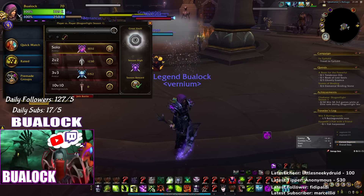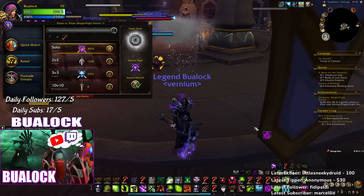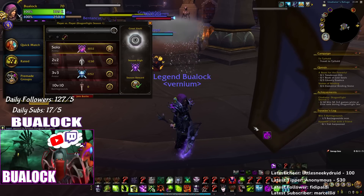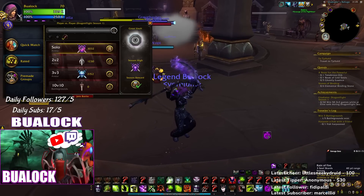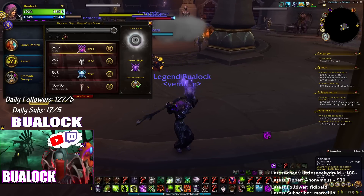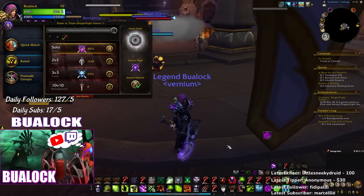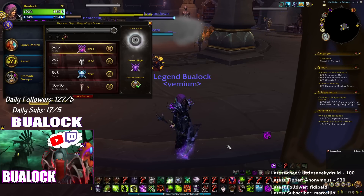Incinerate is already hitting 80k plus, so a 5 percent buff will be a pretty decent amount. This will be a new guide — before it was different. You had to Rain of Fire to boost your Incinerate damage, you had to Chaos Bolt to boost all your damage. Some things have changed talent-wise, but we don't change much.